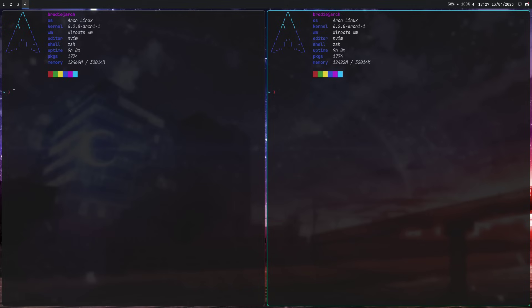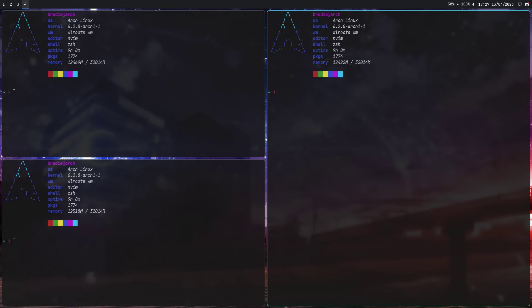Or how about window borders? Most window managers have the ability to configure borders based on whether you're focused or not focused, with completely separate colors. But what about a gradient border? Rather than just having a single color border, why not have a border that goes from red to green, from yellow to pink, from blue to white? You can do it. Or how about rounded corners? A lot of people probably aren't going to like them, but I do think they look kind of neat.